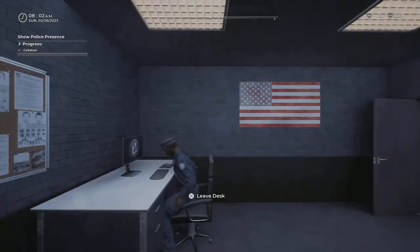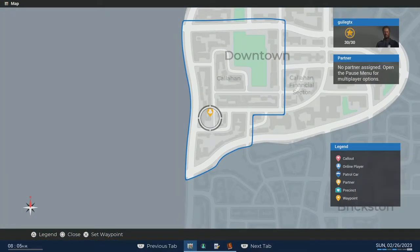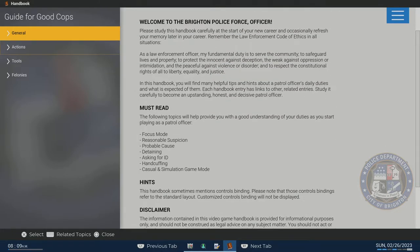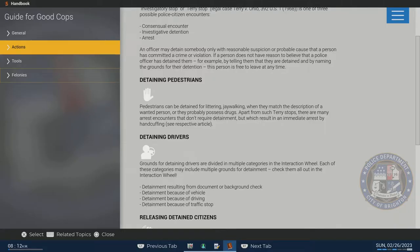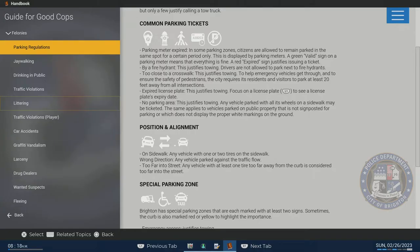Tip number one as a new player: utilize your handbook. It's a how-to handbook that covers a lot of stuff. If you have any questions, go through it. The felonies section is really useful when dealing with different violations and how to go about them. I also have previous videos and tutorials to help you with certain felonies and violations in the game.